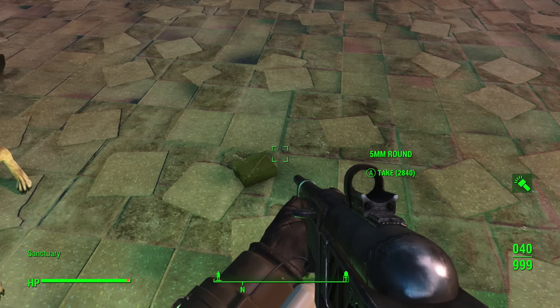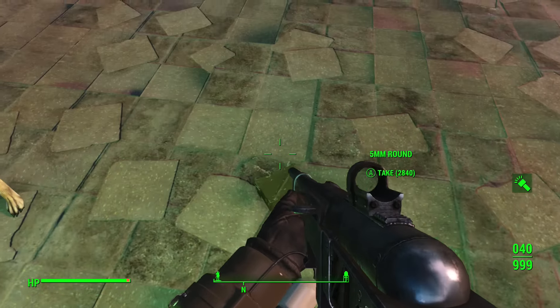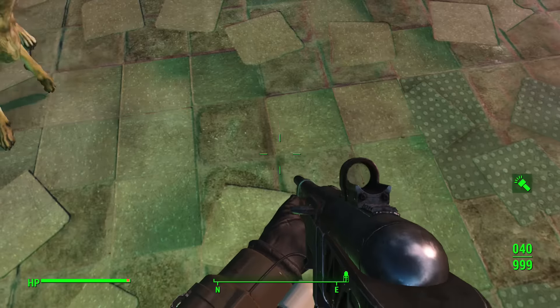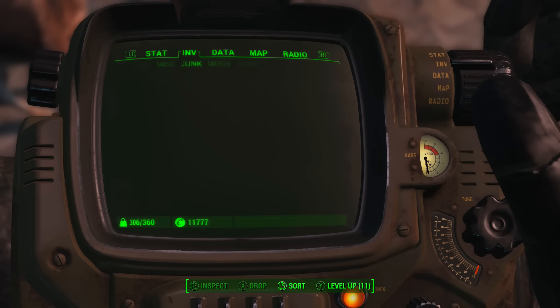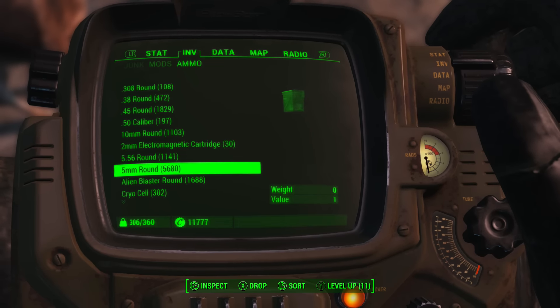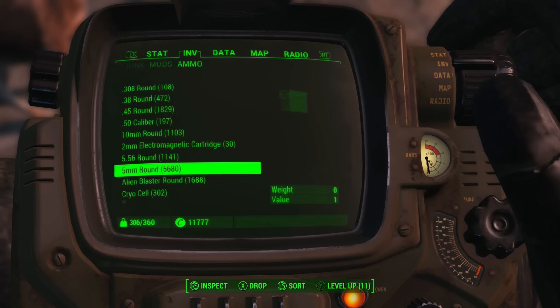When you load back into the game, both stacks of ammo will have the actual amount of ammo that your stack originally did, giving you double the amount of ammo. So there you go — a variant on the Dogmeat duplication glitch which actually allows you to easily double the amount of ammo you have in any stack.